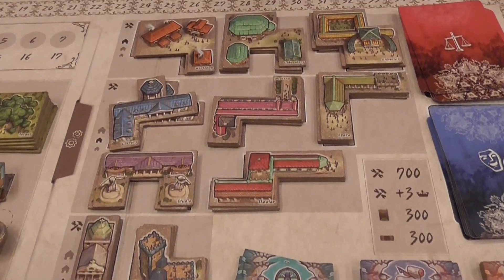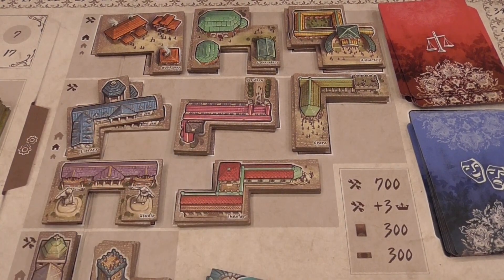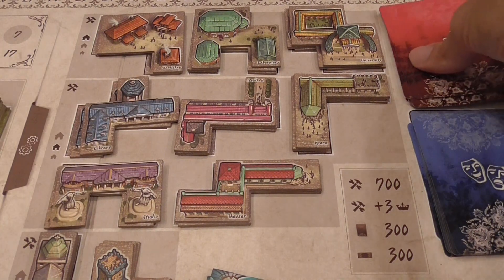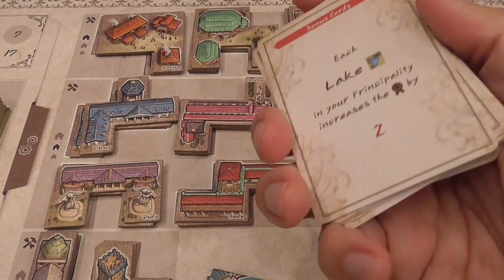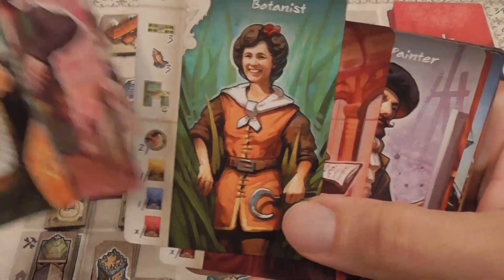Other actions I can do: I can build a building — the cost starts at 700 and goes down if you have builders in your personal display — and you add a building to your tableau. You can buy cards that allow you to make money more efficiently, but it's a one-time thing. You can buy more professional cards that allow you to complete works, and the art is really, really cool — I just love the art in this game.